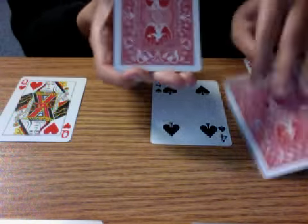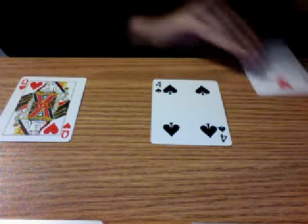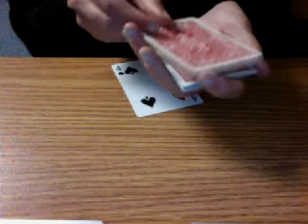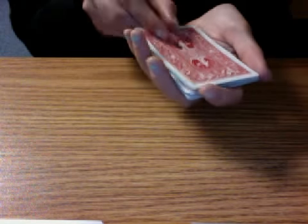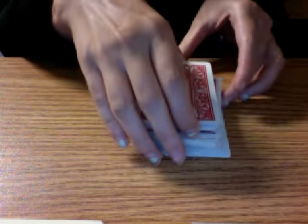Now I'm going to take the nine — so I have my two cards here — and I'm going to put the nine on top, and then the two. Then I'm going to flip this over and put the queen, and then the four. Make sure that the four is on top when you put it on top of the deck.